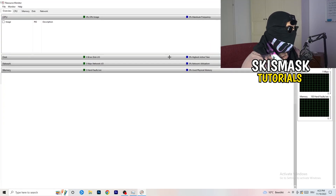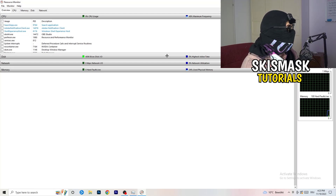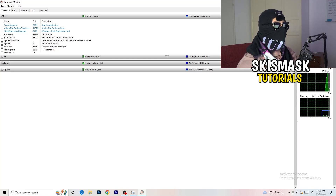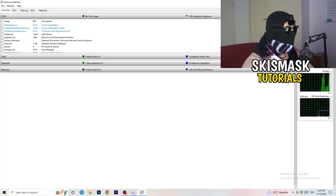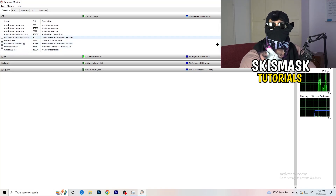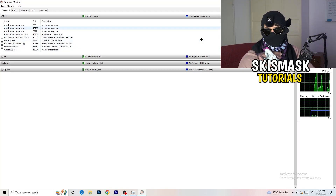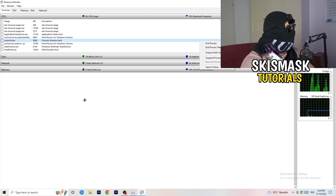Once Resource Monitor opens, wait about 10 to 30 seconds — it will load every single application and background process that is currently using your network. You'll see programs that are running and also some that are suspended. Go through and end every single task that is currently using your Wi-Fi or ethernet — anything that's using too much network or isn't related to Windows or your game. Right-click and select 'End Process' for each one.